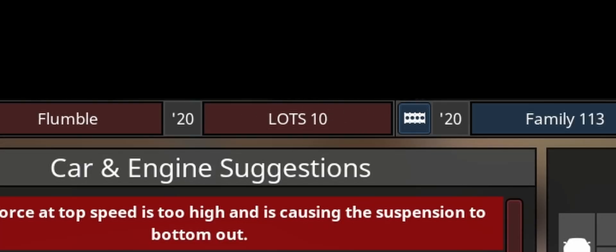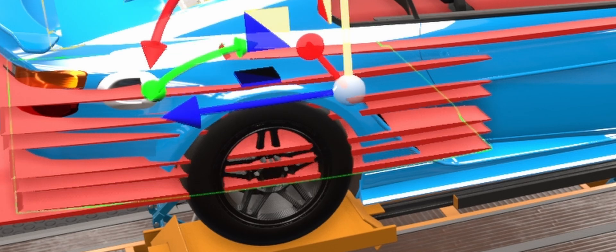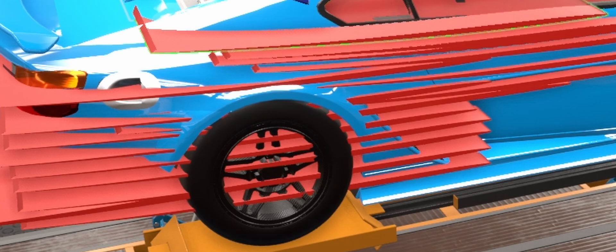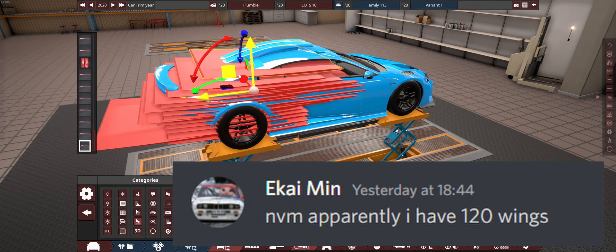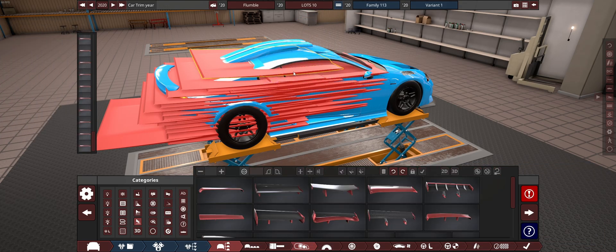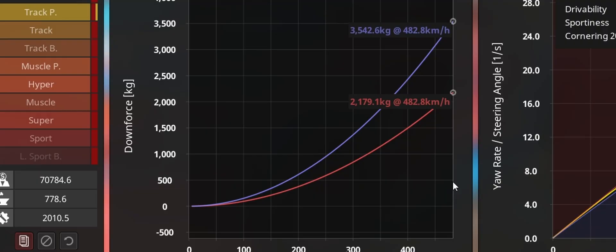We've called this one the Lots 10 — and you wonder why that is? Because we're putting lots of wings in place just for that extra bit of extra downforce. Ekai Min said that he had about 100-and-something wings, so we're going to try the same. I see no issue here. Currently that's putting us at about 5,700-ish kilograms — that would be a lot of tons.